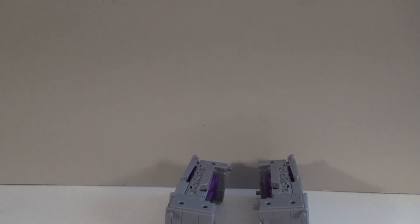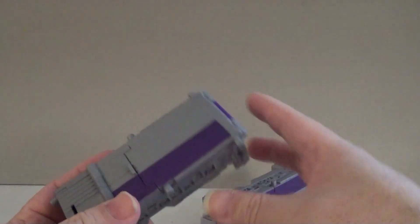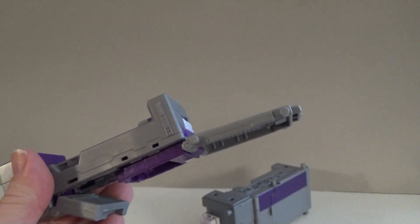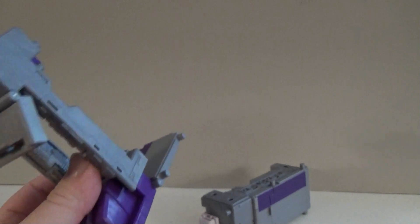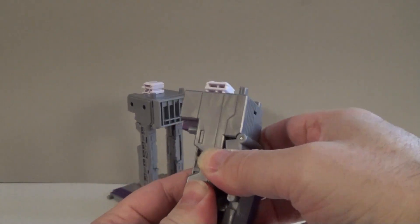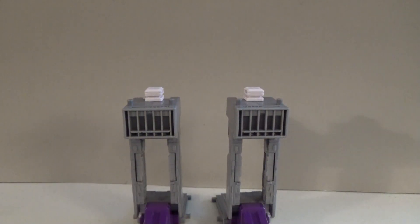Next we're going to build the legs. You'll need the two top pieces from the trailer. On the back side you'll find a section that pops free — just pop that free. Fold it around like so. Then push down on the foot to release it and bring it all out. Take this other piece, fold it up, and lock it into place. Relatively simple procedure. That gets the legs ready.